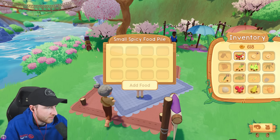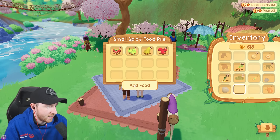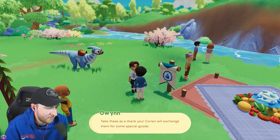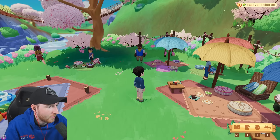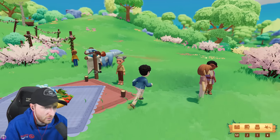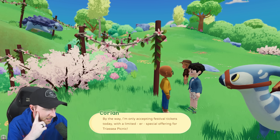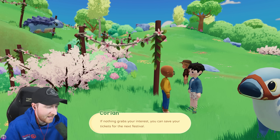Small spicy food pile. Strawberries - there you go. I kind of want to add more. Bumpy's stuck. I added stuff. Thanks for the contribution - it's only right we care for our wild friends. Take these as a thank you - Colin will exchange them for special goods. Where are you going, Colin? Oh, here you are. Sorry sir. Blossom by blossom, Trieste is blooming. I'm only accepting festival tickets today with a limited special offering. If nothing grabs your interest, you can save your tickets for the next festival.